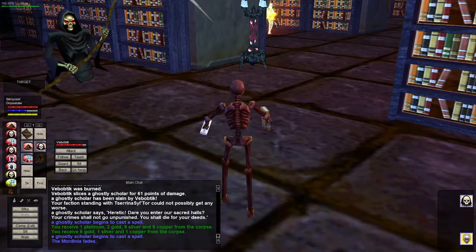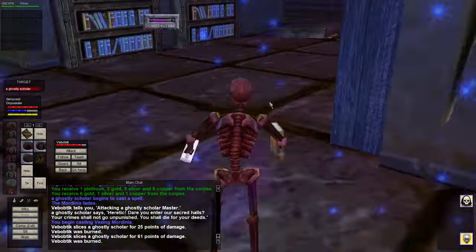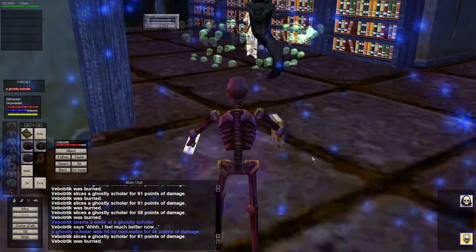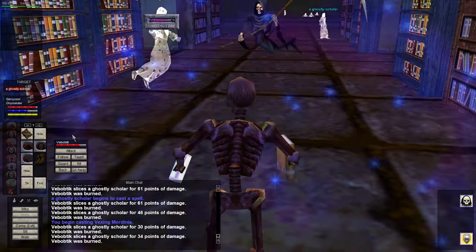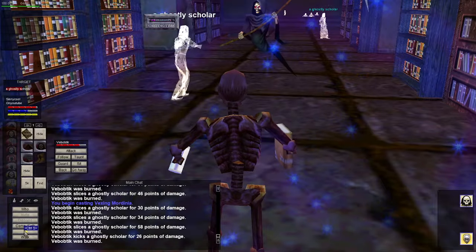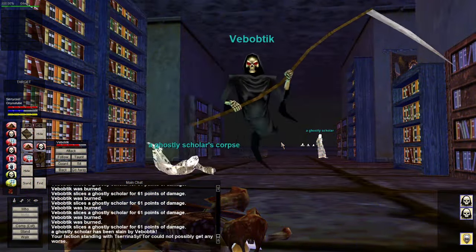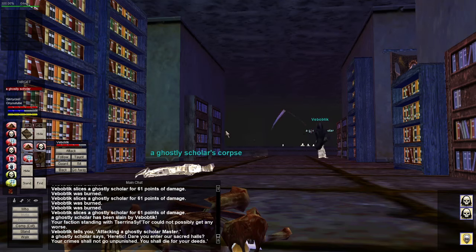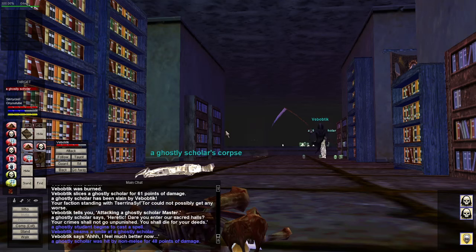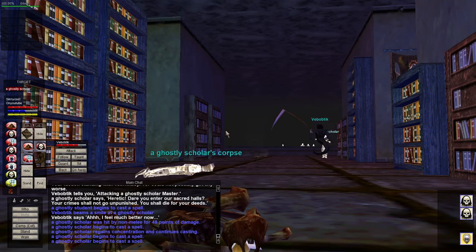Let's get rid of all this silver and copper. Got another ghostly scholar — Vexing, there's one guy there but I don't think he sees us. I got interrupted, let me cast again. I want to sit for at least a second and get some mana back. My specter pet does a life tap — about 40-50 damage — so he keeps himself kind of topped off. The ghostly scholar was hit by non-melee for 48 points of damage.